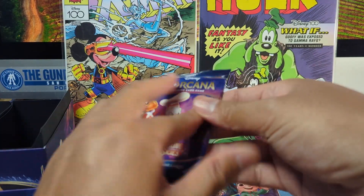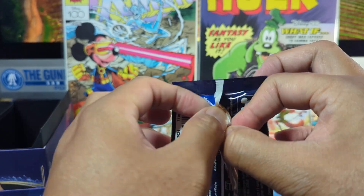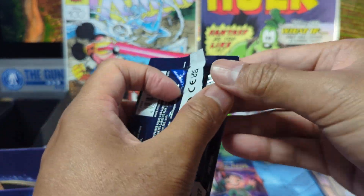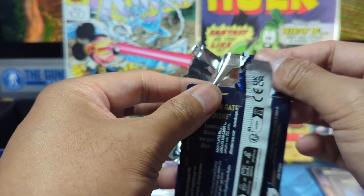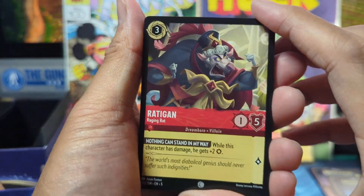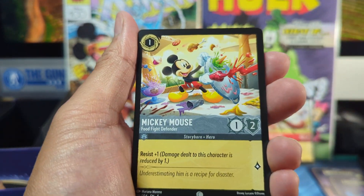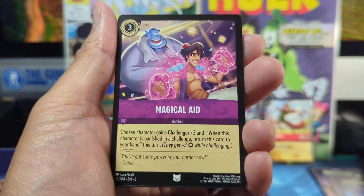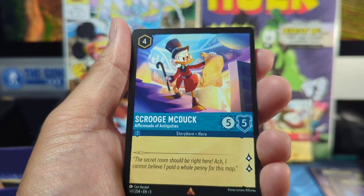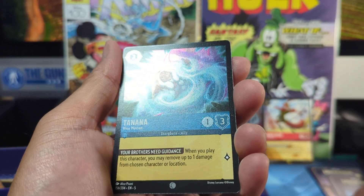Alright, four packs remain. Let's see if we can get another hit out of these last four packs. Packs have been tough to open. First card is Rattigan. Fix It Felix — let me see that twice. Merlin, Zero Sphere, The Queen. Mickey Mouse, Minnie Mouse, and Magical Aid. Alan and Dale. Now we got my boy Scrooge McDuck. We got Super Rare The Queen. And for the foil, Hana.